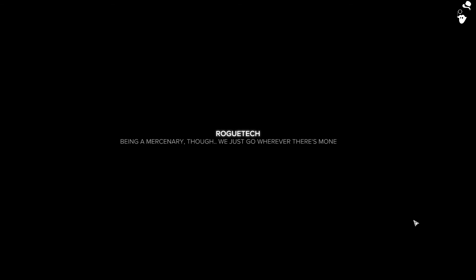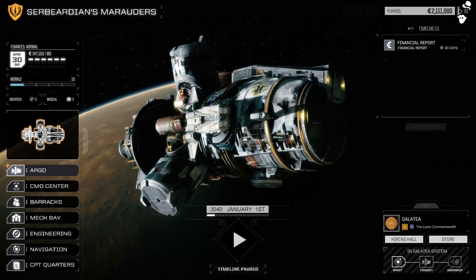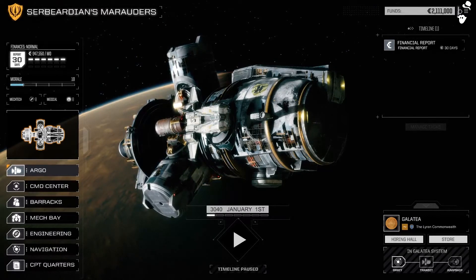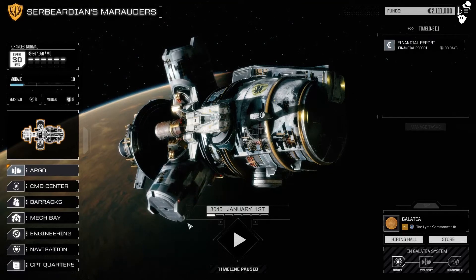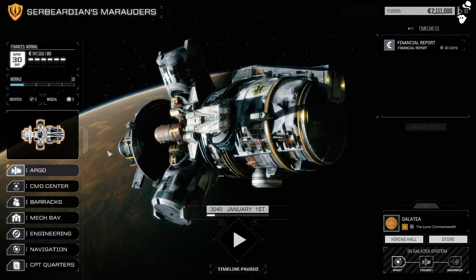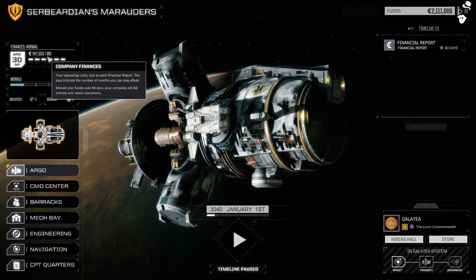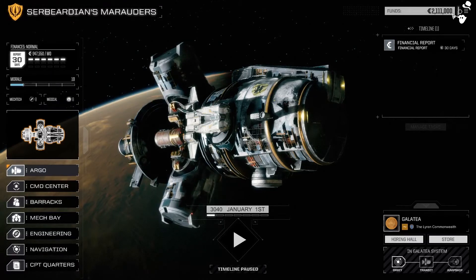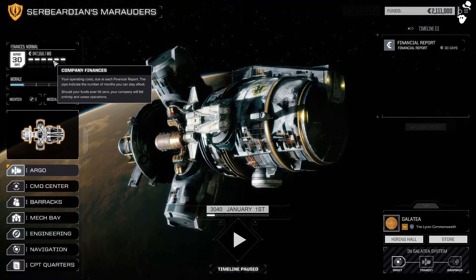While that loads, we start off as the commander of a junker — a badly beaten up Argo. This is our little dropship, and considering it carries four mechs down to the planet and back, you can imagine how colossal it is. First things first, let's look at the UI. These are our finances — every 30 days we have to pay our expenses or we go bankrupt and it's game over. We start with 2.1 million C-bills and those notches show how many months of funds we have.